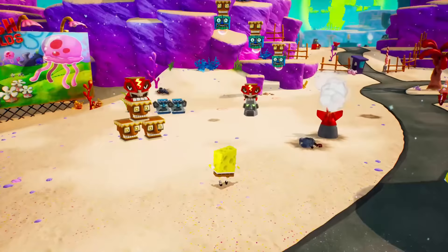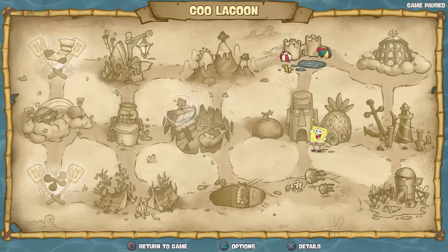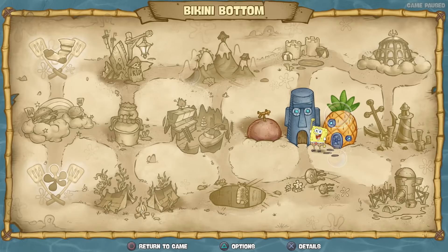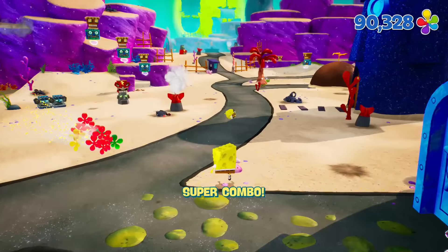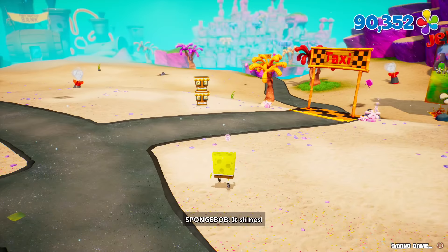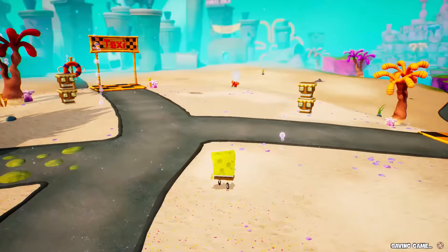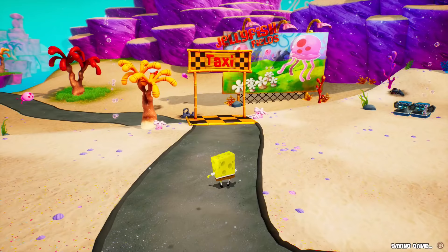Hello ZebraHerd, welcome back to SpongeBob SquarePants Battle for Bikini Bottom Rehydrated. Today I wanted to complete the game 100% by going through and getting all the possible socks that we might have missed. Some levels like Ghoul Lagoon have 9 out of 11 socks, and Bikini Bottom still has 5 socks to find. Between episodes I also ground up more shinies so later today I'll go to Mr. Krabs and exchange those for more golden spatulas, so we should be able to finish the game 100% today.